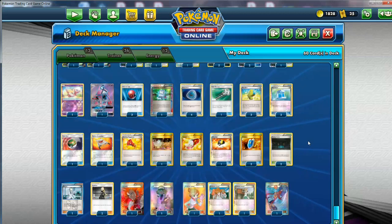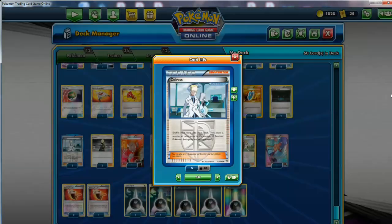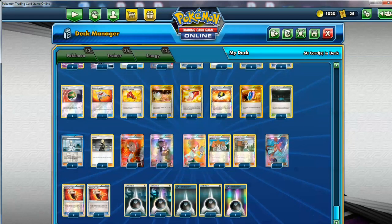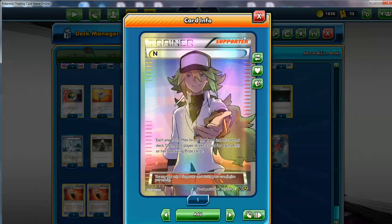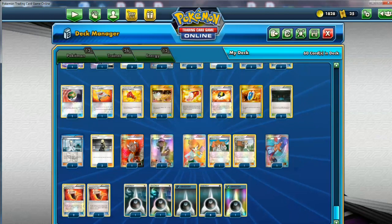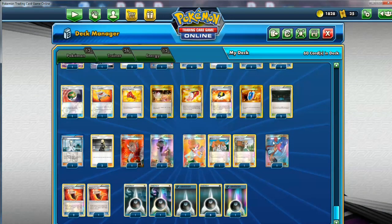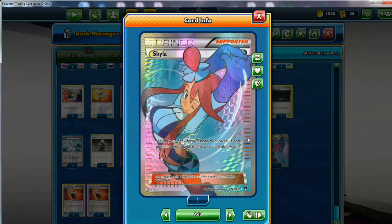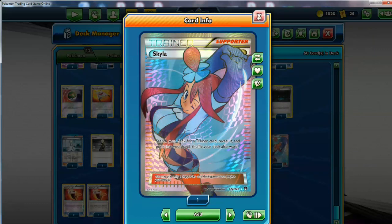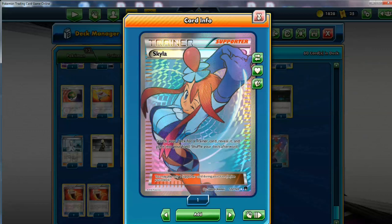The supporters are pretty much typical stuff. Since this is Expanded, we've got to run our one Colress and our Junipers — three of her. I'm still running one N and double Cynthia. You can use VS Seeker if you want to use more of each. One Lysandre — I like this better than Guzma, also something you can reuse with VS Seeker. And one Skyla, because you never know what you want to grab: maybe Max Potion, Dark Patch at a specific time, even Max Elixir or Cherish Ball. You never know when this is going to be handy.